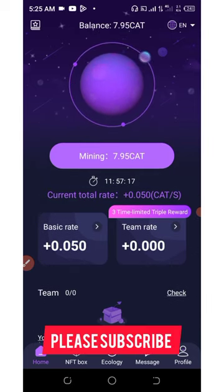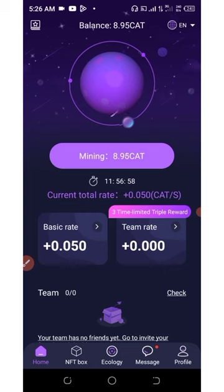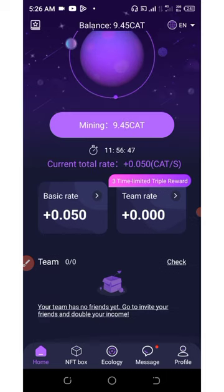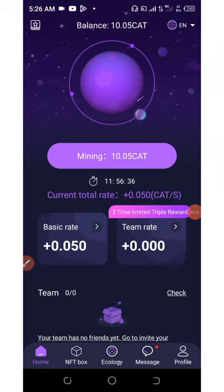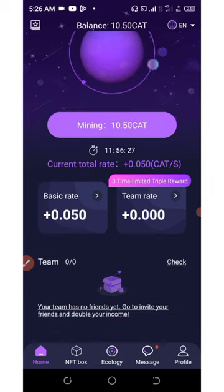Start right now and start mining CAT tokens with your mobile phone. It doesn't consume your data, it doesn't drain your battery — it uses a very cool CPU strategy that will help you earn a lot of coins per day. Every 12 hours you come back and activate your mining. If you like this video, give it a thumbs up, subscribe for more updates, and thank you for watching — goodbye for now.